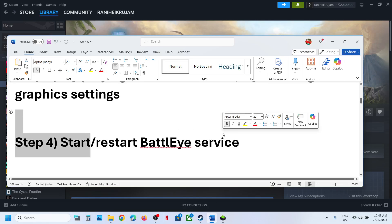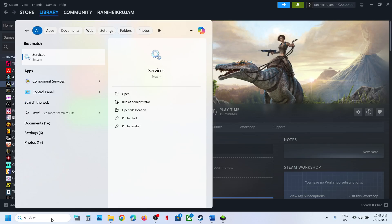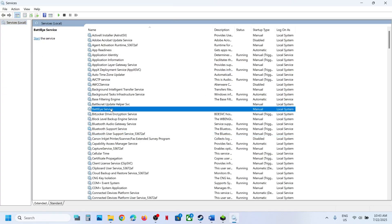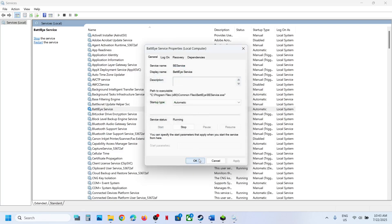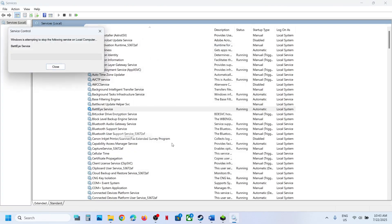The next step is to start or restart the BattlEye service. Type 'services' in the Windows search box and click on Services. Find BattlEye service, double-click it, set it to Automatic, click Apply, click Start if highlighted, then click OK. With it selected, right-click to start or restart, then relaunch the game and check.